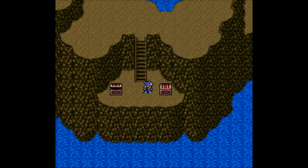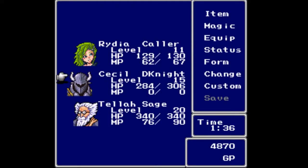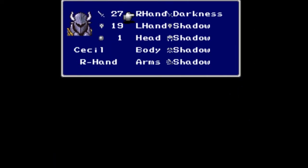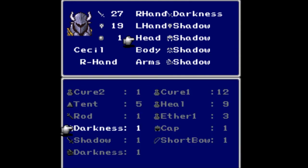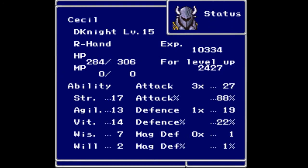There are two treasure chests here. We get the Darkness Helm and Darkness Gloves. Let's go ahead and put those on Cecil. If you look at his status here, his stats are: 17, 13, 14, 7, and 2.